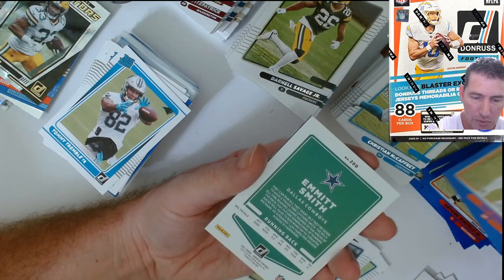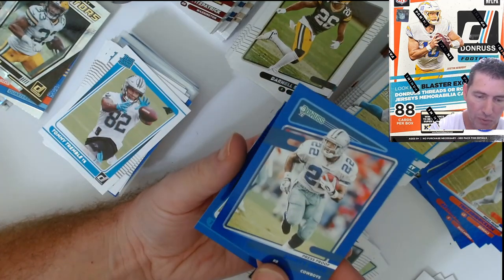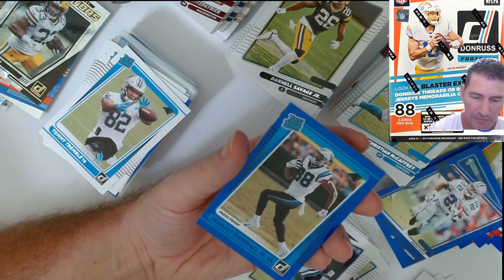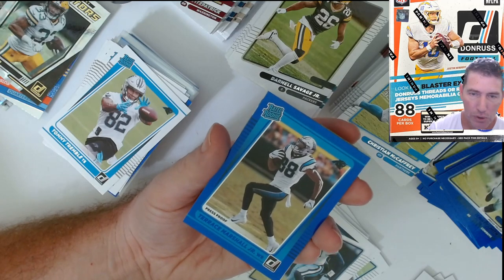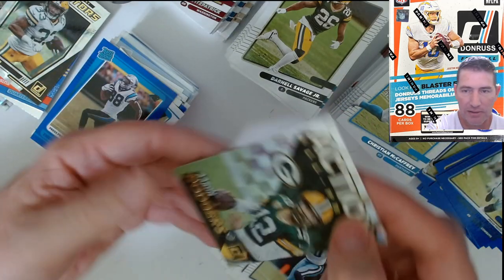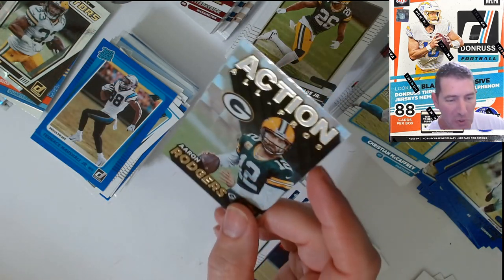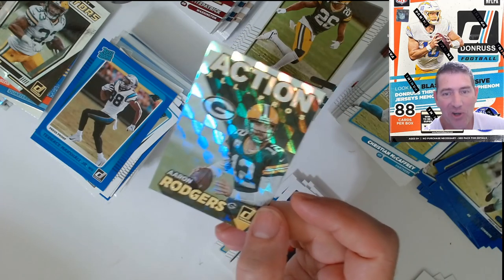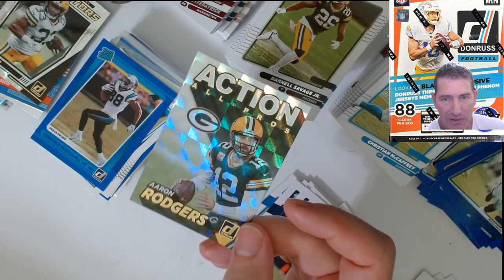And then once again the Raider rookies — Winfield Jr. blue, Henrickson blue, Emmett Smith blue. Terence Marshall Junior blue. And an action-packed — oh, action-packed! You old school cats know about action-packed — that's Action All-Pro! Aaron Rodgers right there — boom, checker!